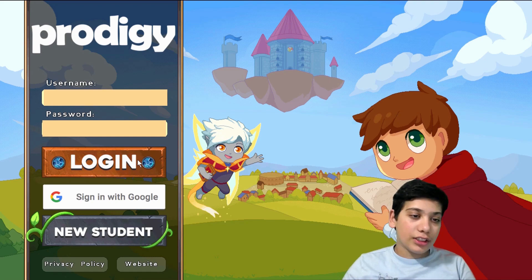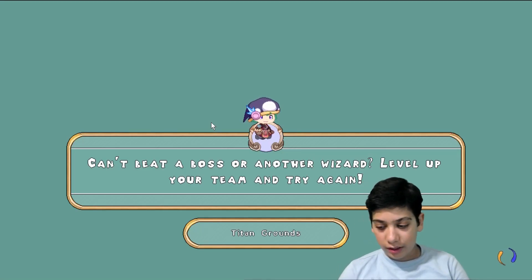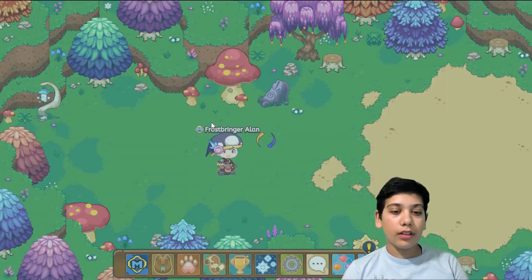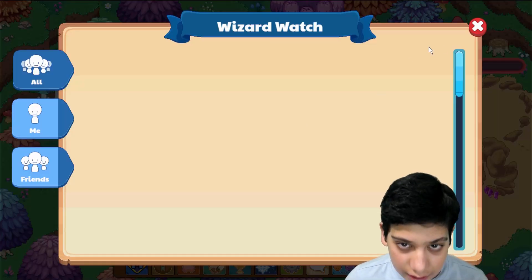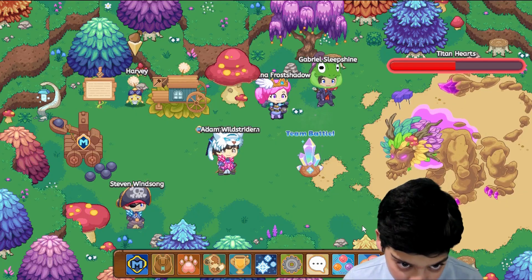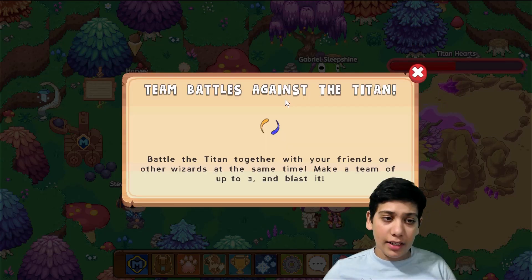Anyways, let's just smack the login button. Now that we're inside, let me just hit X here, hit X again — and you guys will have your mail. It says: 'Team Battles against Titan!' Ooh!